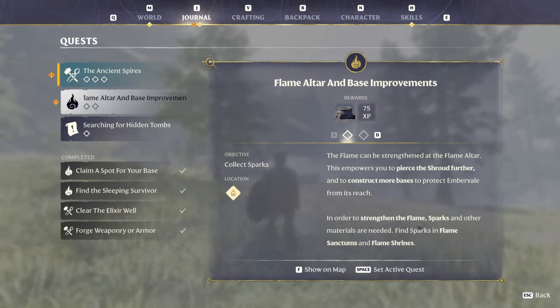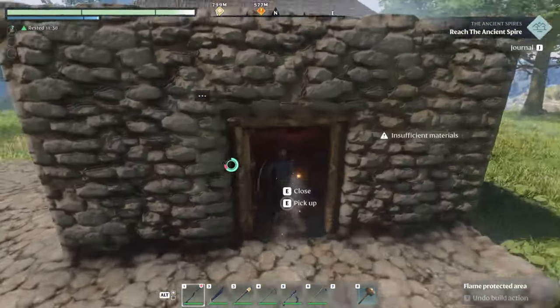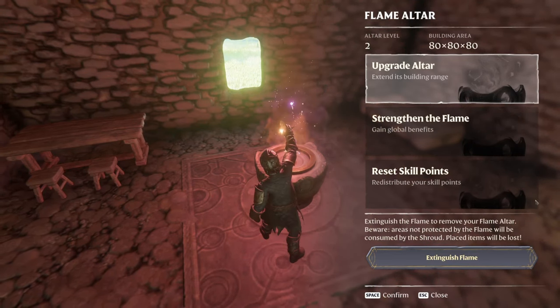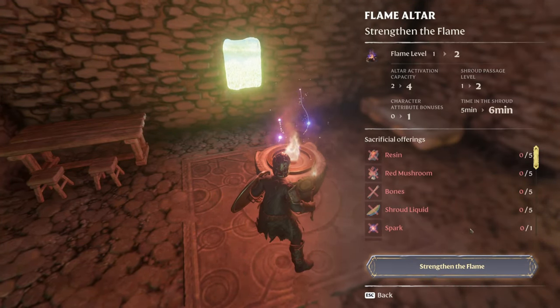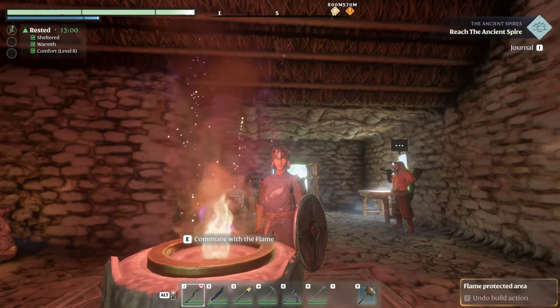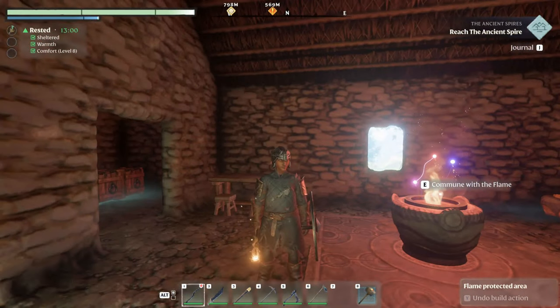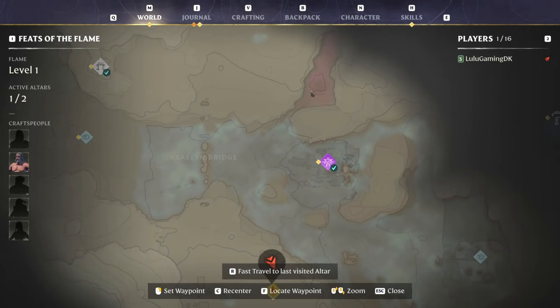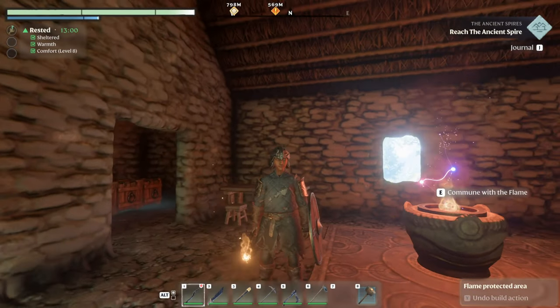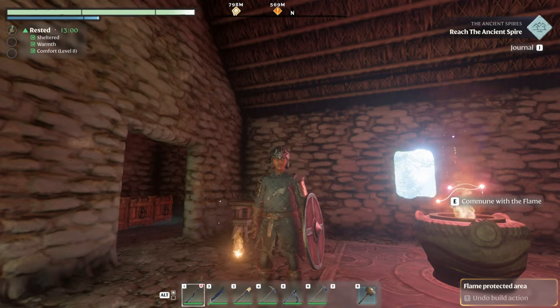In order to strengthen the flame spark, materials are needed — find a spark flame at the shrine. The reason why I want to go is because in order to strengthen our flame I need a spark. Somebody joined my Discord and graciously told me that. You guys remember how I died in the last episode trying to go into this red area.